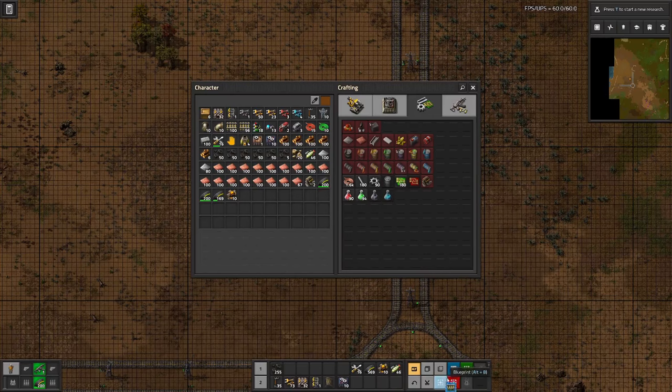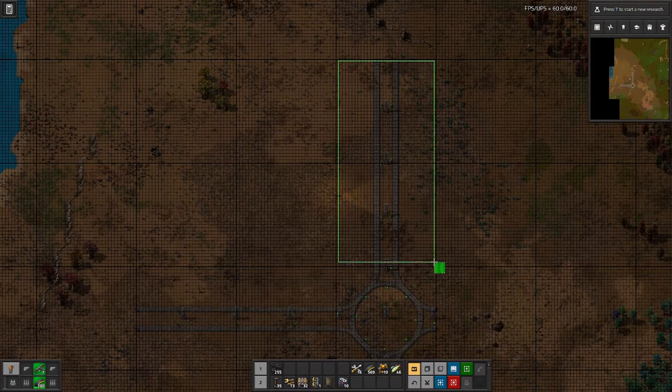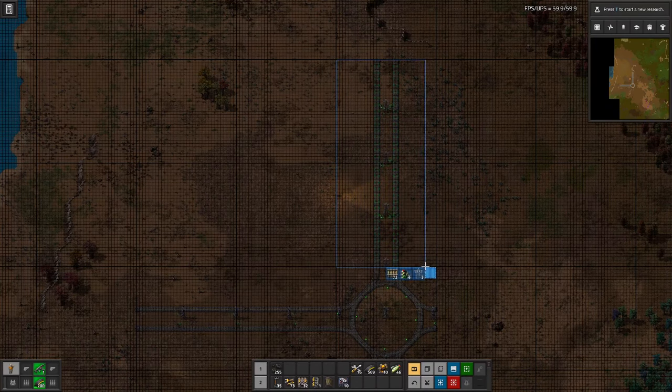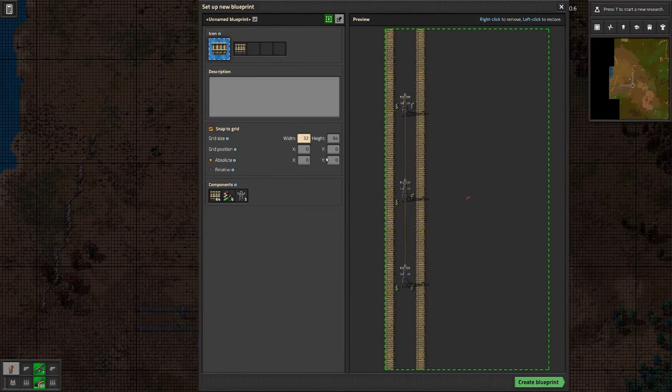Let's put this blueprint in this book — the roundabout. Then we need another one — not upgrade, we need a blueprint. We also want to snap that to grid. We probably want to have the size 42, and we need an offset of 24 minus... 16? Is it 16?